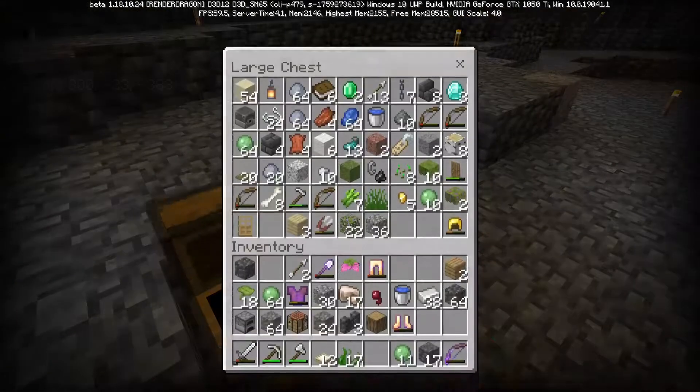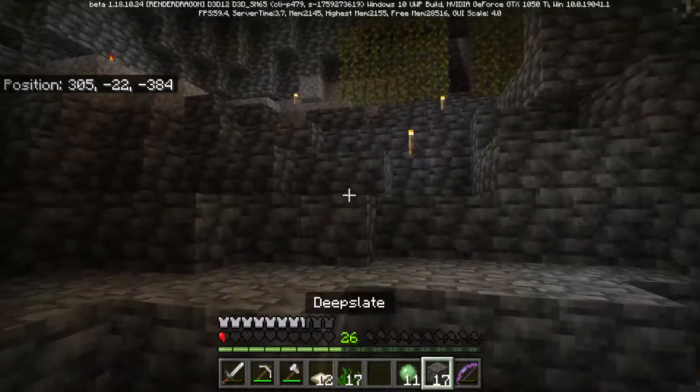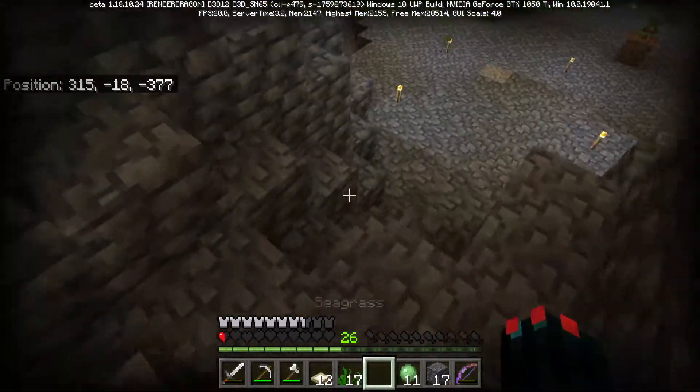Anyway, I now have iron armor so let's just throw that all on. There we go, we should be protected a bit more. We also have three diamonds - I could in theory make an enchantment table but that means I'd have to go find some obsidian somewhere, which I don't currently have any of.